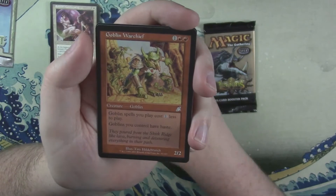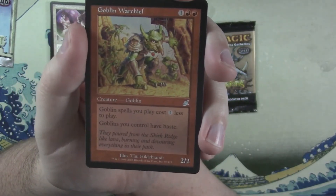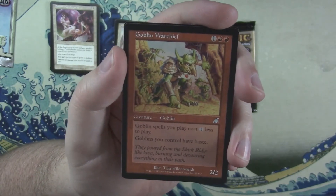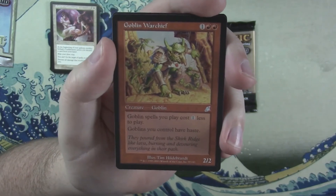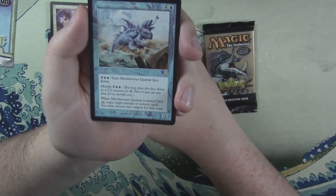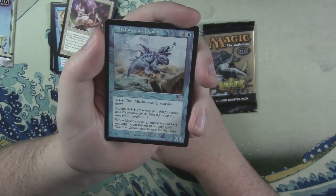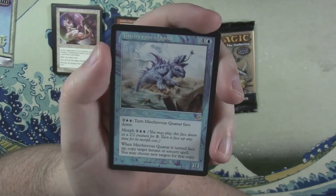Goblin Warchief too — wow, we got two of the chiefs in one pack! This is one of the cards I talked about in the Goblin deck just this past week. Very good card — makes them cost one less and gives them haste. And our rare: Mischievous Quainar. It's a three-three for five.